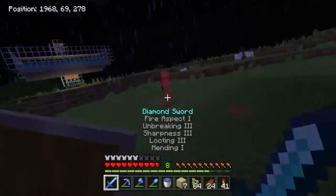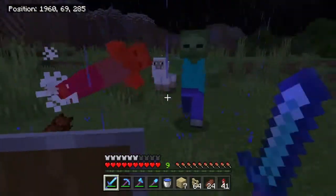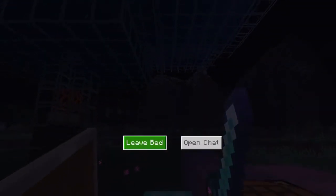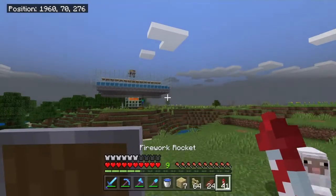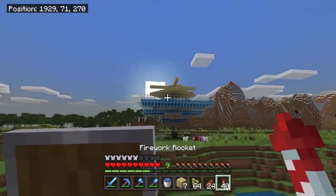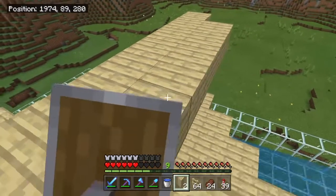Ow — something I am not too happy about is that I no longer have feather falling on my boots, which is something I used so much. Feather falling three is probably one of the most useful enchants. Ooh, that did a lot of damage — see what I'm talking about, guys? So I'm going to finish up a couple more layers and I'll see you guys when I'm done with that.